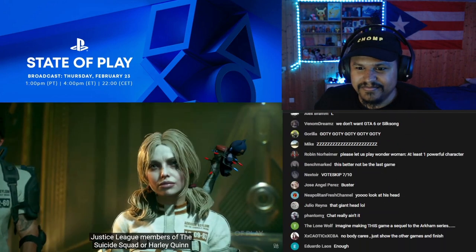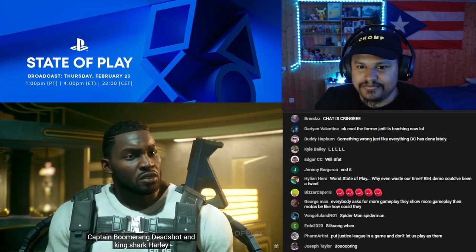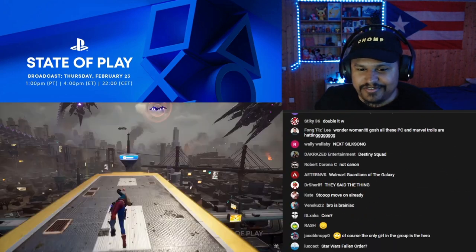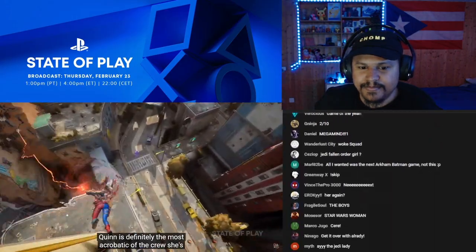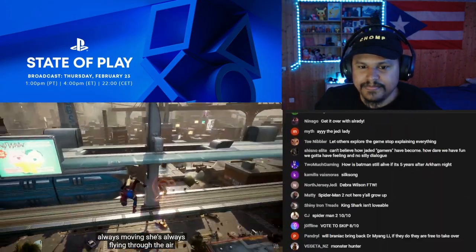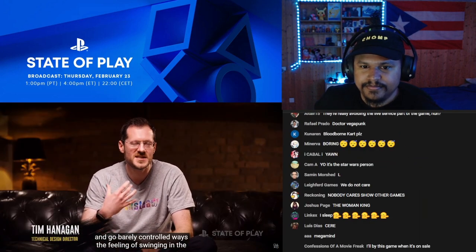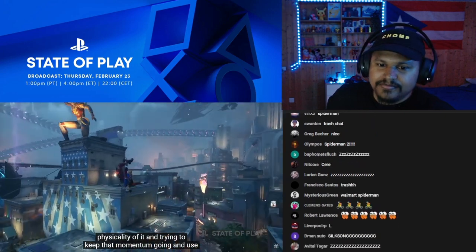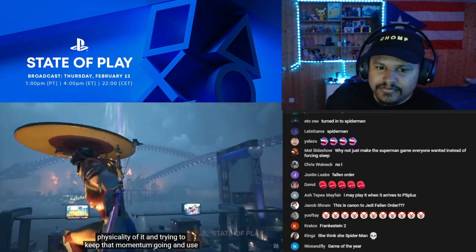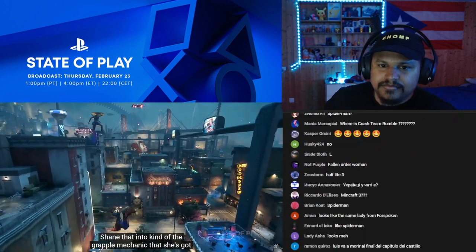The members of the Suicide Squad are Harley Quinn, Captain Boomerang, Deadshot, and King Shark. Harley Quinn is definitely the most acrobatic of the crew — she's always moving, always flying through the air in barely controlled ways. The feeling of swinging and the momentum and the physicality, trying to keep that momentum going to go over buildings or swing under bridges and chain that into her grapple mechanic, it just feels spot on.